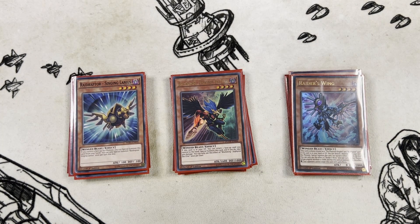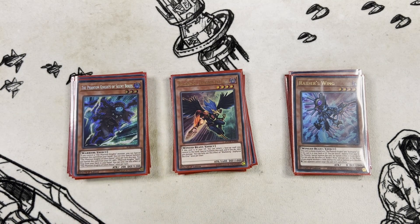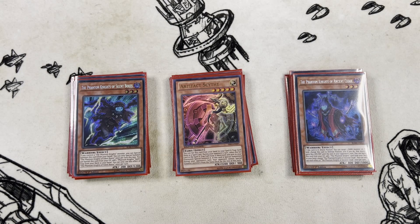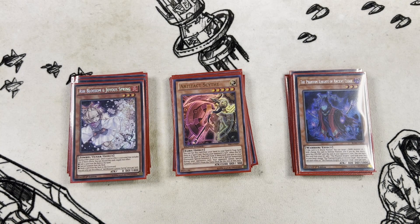For our Winged Beast extenders, we have one copy of Silengryz with one copy of Raider's Wing - these are search targets off White Strix / Strix 4. Then we have our Phantom Knights line with Boots and Cloak, which you need to play with the Rusty line. This gets you free special summons, and the Rusty line gets you through to Artifact Dagda, which then gets you to the Scythe - and the Scythe works in a rather cute way in this deck.